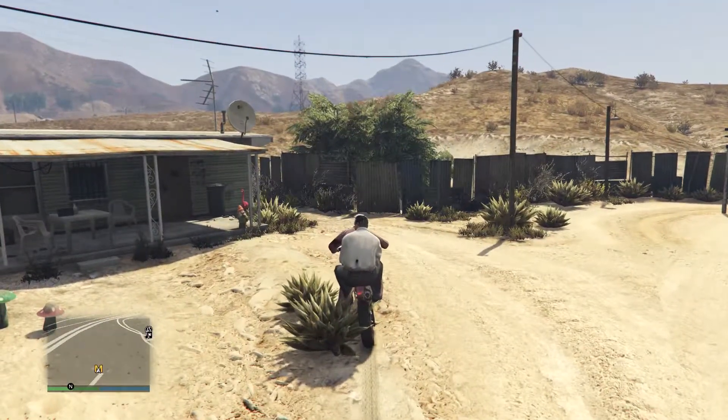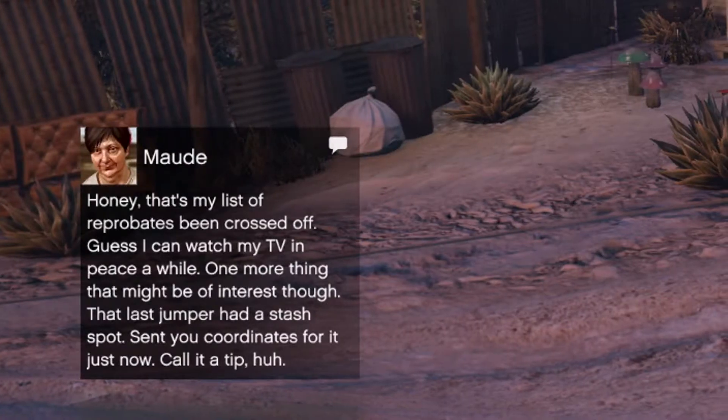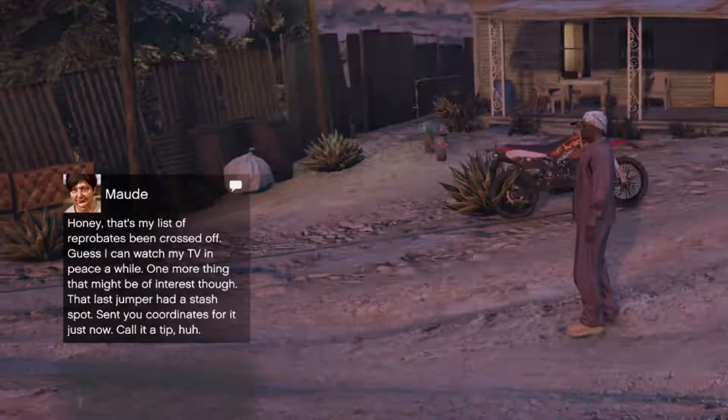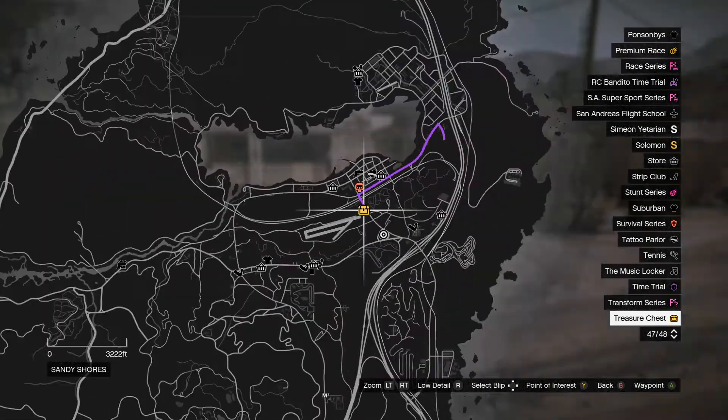Altogether there are five bounty targets, and when you complete the last one Maud is going to give you a tip for some treasure. Just like the bounty targets, this treasure is going to be located on your map — as you can see, the treasure is located near Sandy Shore's airfield for me, though this can be different for you guys as well.